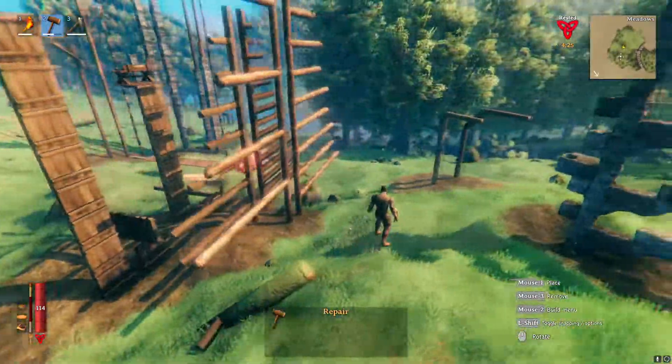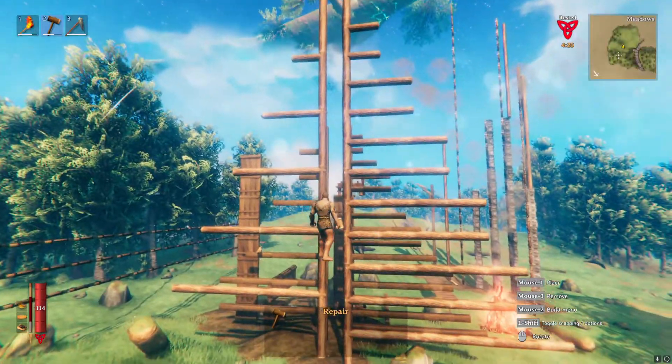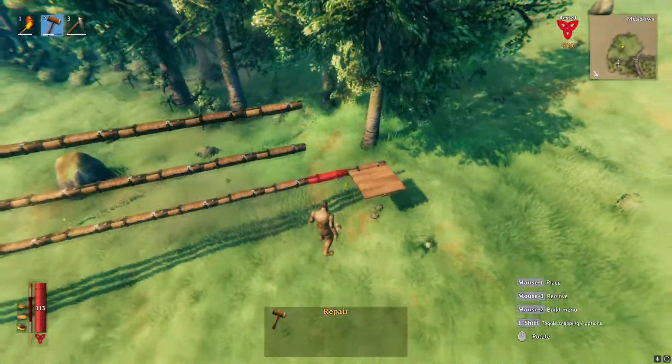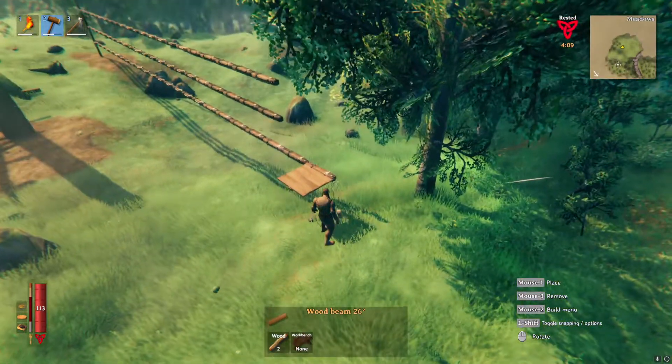Iron wood, however, is special in this case, with it going out the full 50 meters or 25 pieces to the side. And it is also supporting a structure on the last piece, as you can see here.